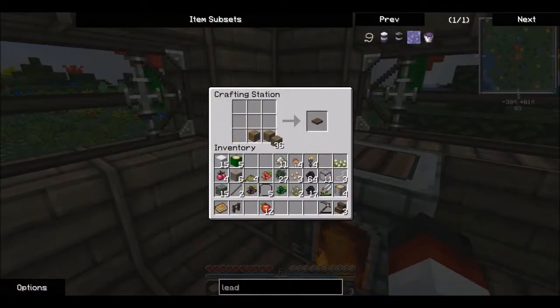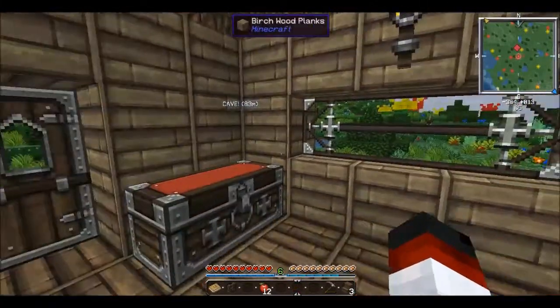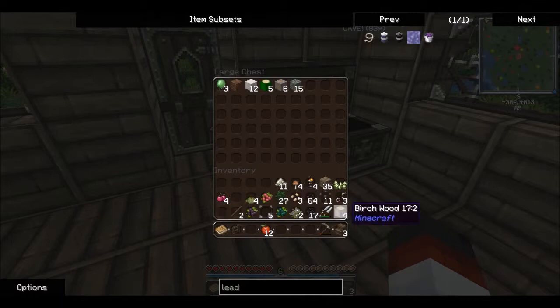Since we traveled all that way looking for wool, we have a bed now — we'll take that. Good place for it. Okay, just dumping stuff in the chest.